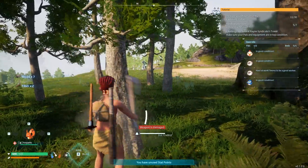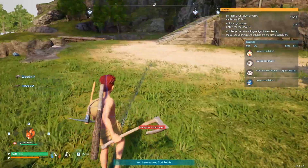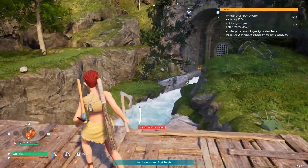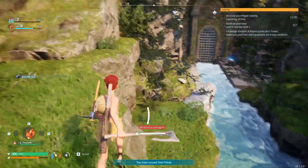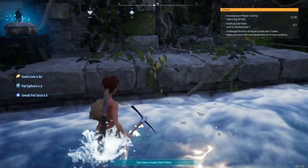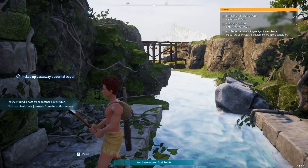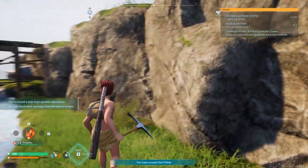My axe is damaged. I want to clear this area just to know if the ores and trees are going to respawn later — that's a very important thing to know. There's a chest right there, let me pick it up. I got stone, gold, queen pal sphere, a small pal soul, and a castaway journey note — I'll check that later.